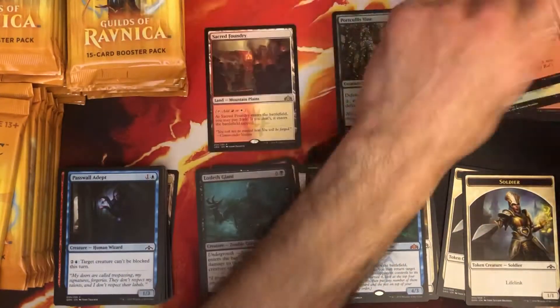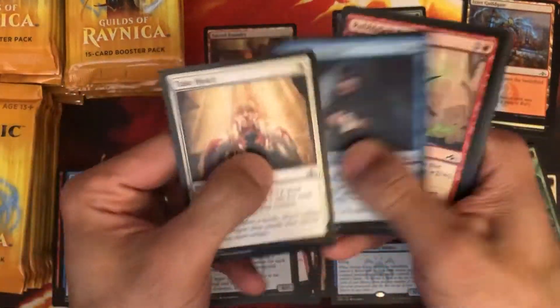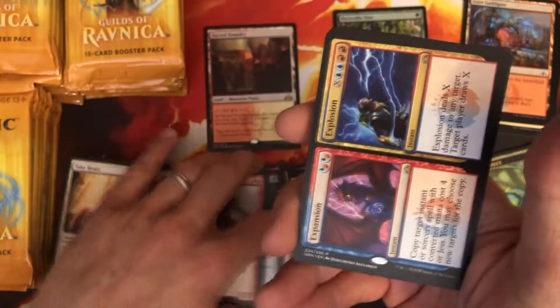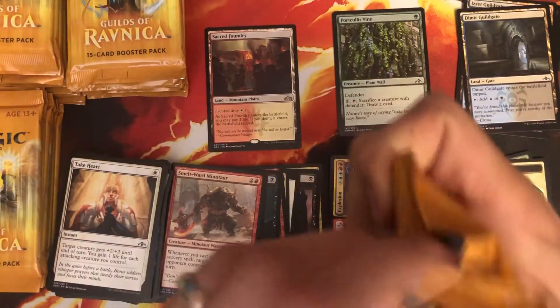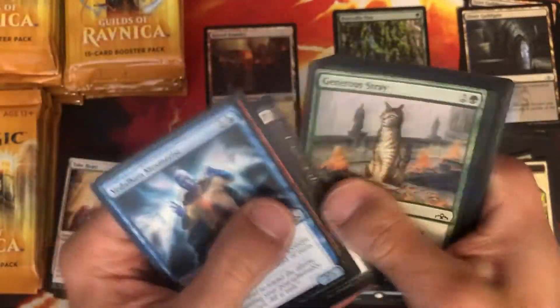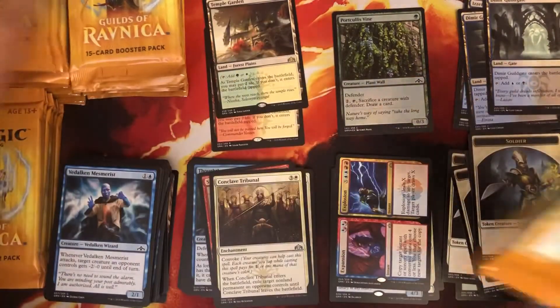With the Dungeons and Dragons set coming out, I'd assume they're going to have more support for the party mechanic, so those Zendikar cards that seem kind of useless right now — Expansion/Explosion — maybe they go up in value. Zendikar should still be around in Historic or Arena Standard while D&D is out. And Temple Garden — wow, not bad! Two out of five from this box — we opened up like four or five packs.